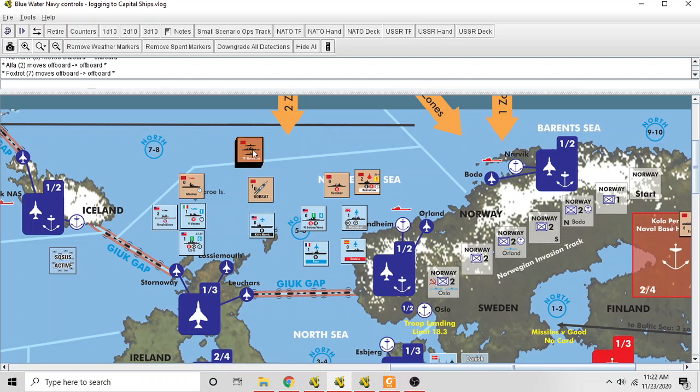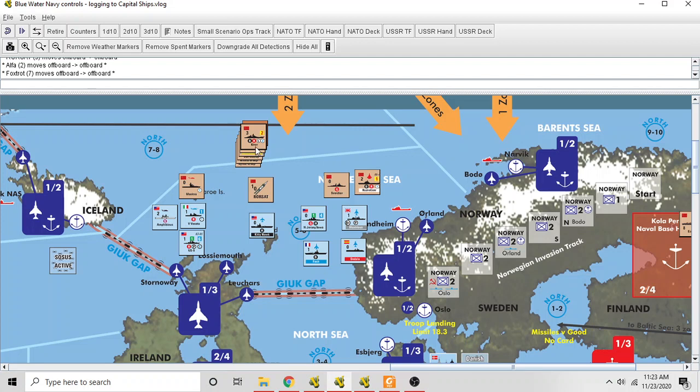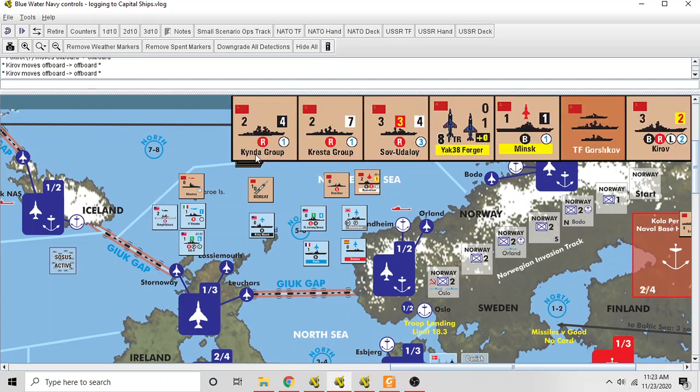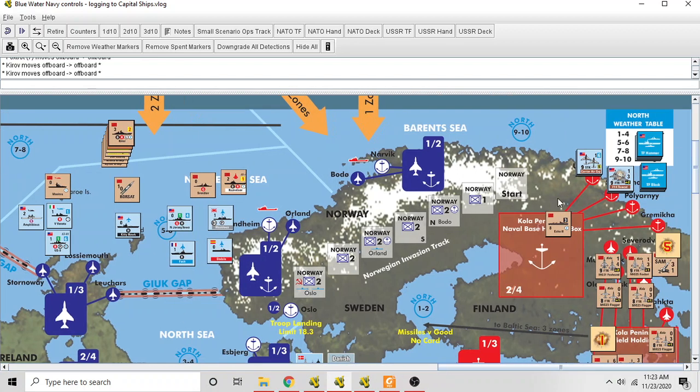Up here we have a Russian task force containing the Kirov. The Kirov also has a damage modifier, making it a capital ship, but the limited ammunition aspect is also important and we'll talk about that momentarily. When a capital ship with a damage modifier takes a hit, it rolls to see what kind of damage it takes. If it's an aircraft carrier with a damage modifier and it takes damage, a specific procedure follows.